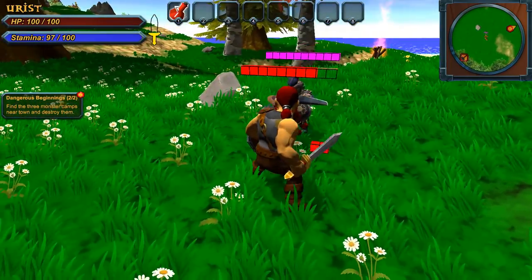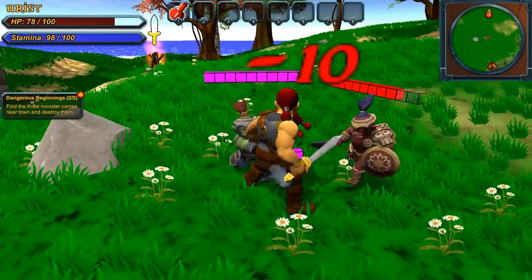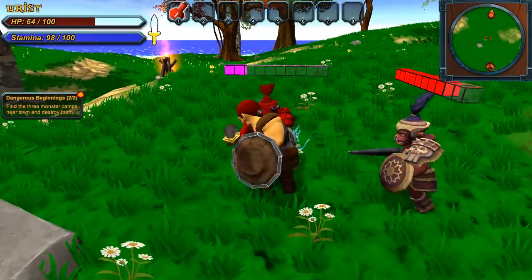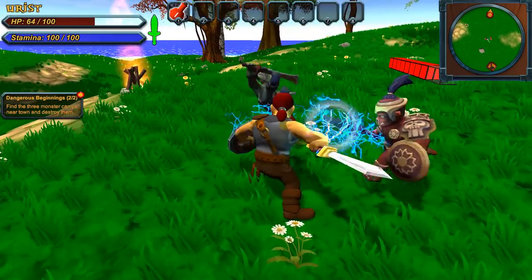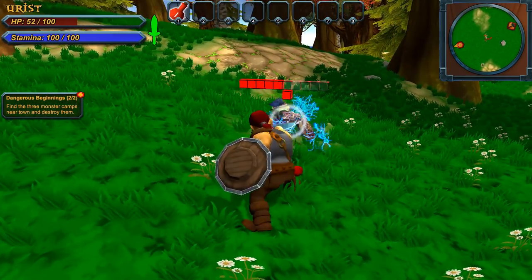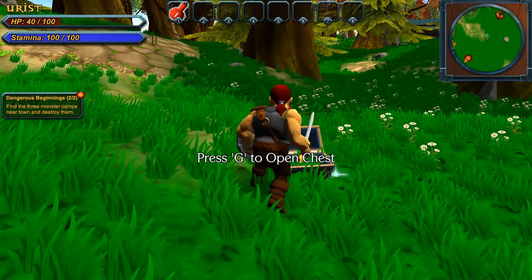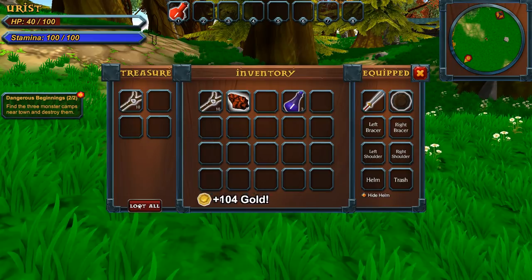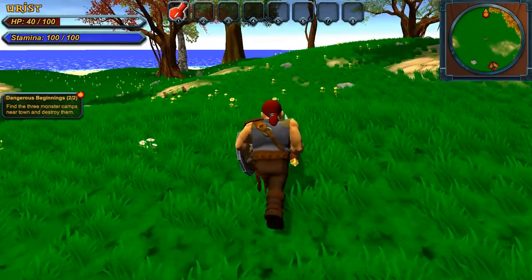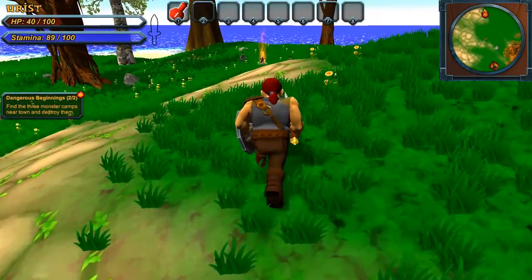Uh-oh! That guy's got a purple marker — he's somebody important. I didn't get my block up fast enough. Apparently my swing didn't work because I hit the scroll wheel instead. Middle mouse button is a strange place to put a power attack. Open the chest — I'll take more leather and some gold. We've got one more camp to get to, let's go ahead and go get it.